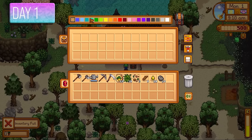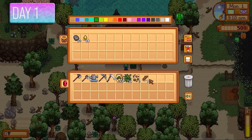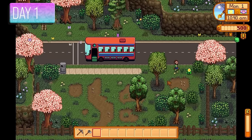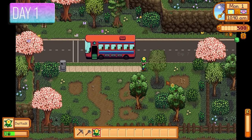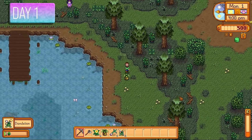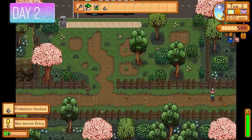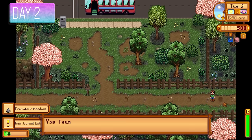We're going to cut down some trees, make a chest, plant those parsnips, water them up, and as per usual run around the map to find as many forageables as possible. Once all the forageables have been attained, we'll speak to as many NPCs as we can to complete the introductions quest as quickly as possible to get more money, since we'll be getting very little from other items.